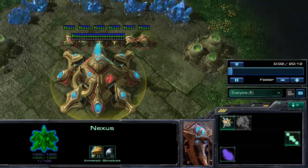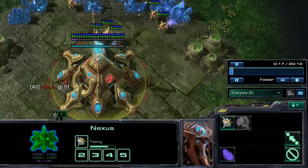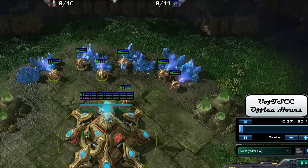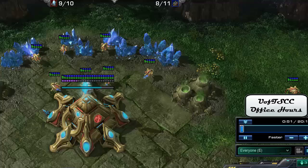Hey guys, what's up? This is the Wizard for the U of T StarCraft Club, and I'm here with Pikachu. Today we are doing our second episode of Office Hours. We got a replay sent in from one of our club members, Neck — the red Protoss spawning up here in close air positions on the Shattered Temple. This is a silver league replay and we're going to take a look and analyze his game. Pikachu is here helping me with that today.